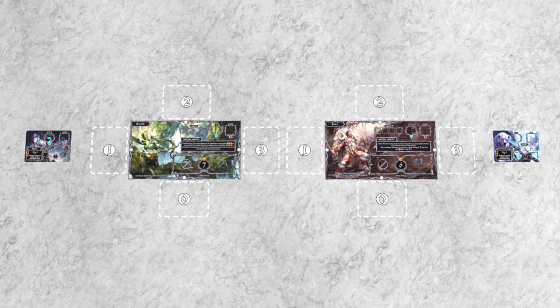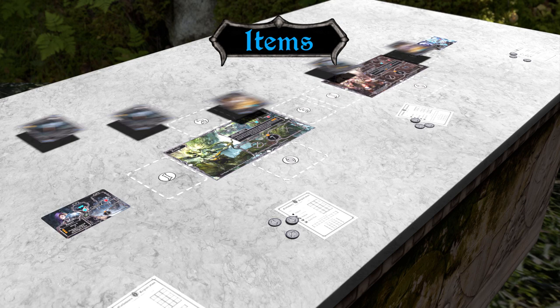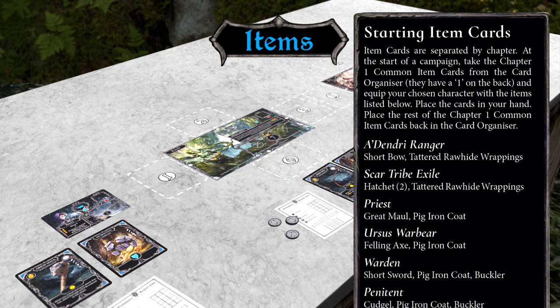At the start of the campaign, the story rulebook will show you how to set up the components you'll need. Each character gets a few components, including a character sheet, some pocket money, and some item cards. Before we set up the player boards, let's get a handle on item cards. At the start of the campaign, each character comes equipped with a predetermined set of two or three items, so you can't go wrong. They're listed near the start of the story rulebook.